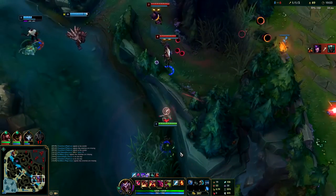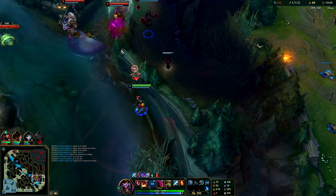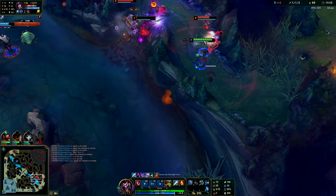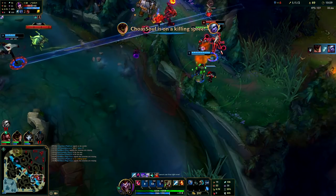I have my full jungle item and Sorcerer's Shoes now — I did get the free boots which allowed me to hit this power spike a lot faster. As I'm taking golems, I see Syndra is chasing my team so I leave golems early to be there for my team. If you can tell a fight's breaking out, it's better to leave the camp. I drop my W and my E over the wall on top of Syndra before I Q over and auto attack her — this way she wasn't quite sure where I was coming from and I got a massive surprise factor.